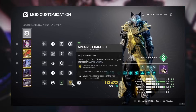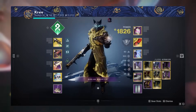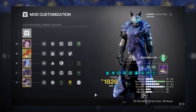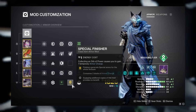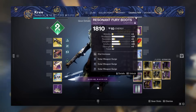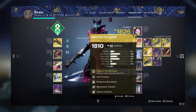You'll definitely want Time Dilation and Special Finisher on your class item. What I like to do before a damage phase is stack up surges and then switch to dedicated surge boots. The caveat is you still need a way to expand your armor charge without the surge boots on — Special Finisher lets you create special ammo and essentially store your armor charges for the damage phase. If you'd rather just keep surge boots on at all times, that works too.